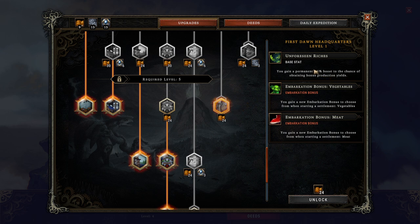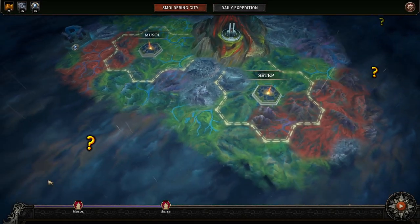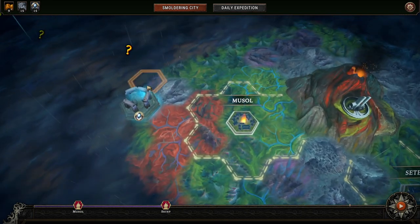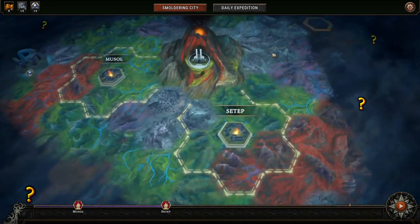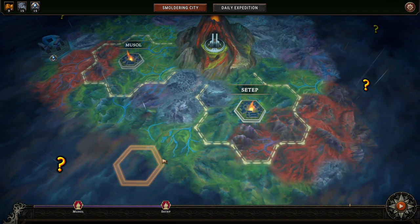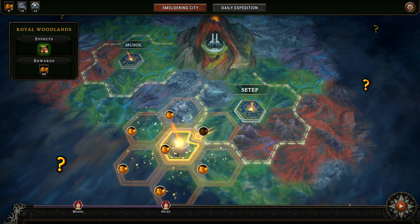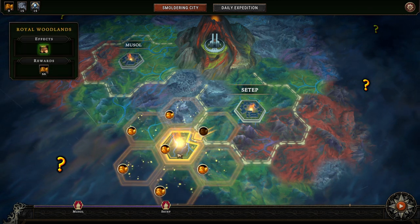The plus-one bonus chance to obtain production bonus yields is pretty cool, but not that interesting overall. Enough about that — let's get into the actual settlement. Prestige is going to be a tad bit harder, so we're not going into any challenge sites. We're going in this direction, and this is going to be our last session in this series on the Royal Woodlands.